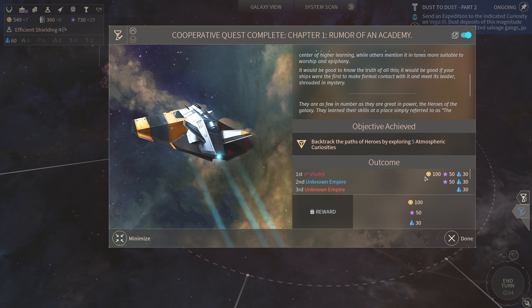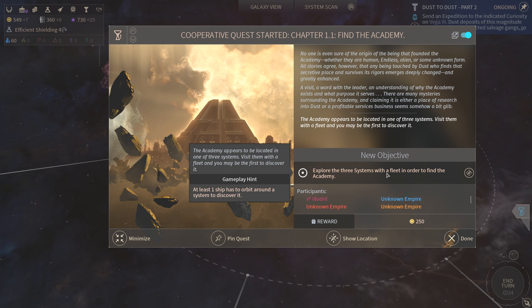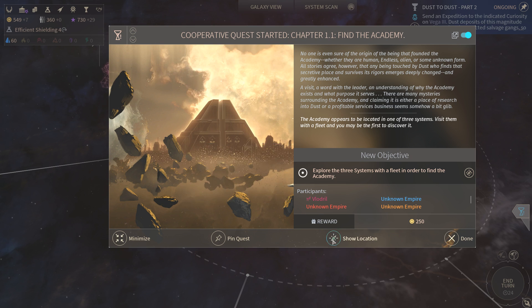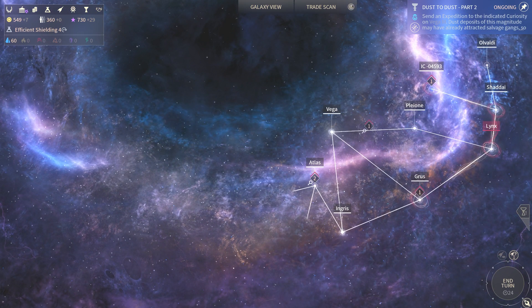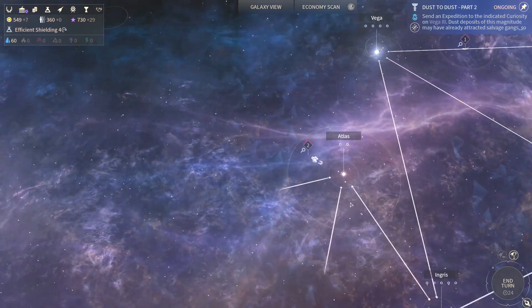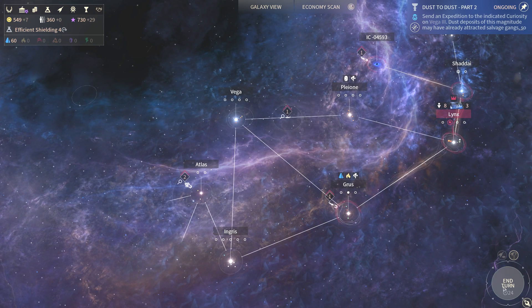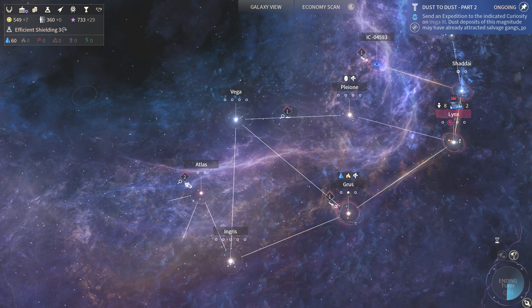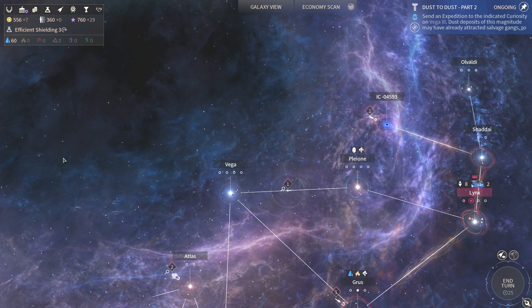Cool — porridge gives plus one food per person on planets across the empire for 20 turns. Objective achieved! We did that first — that gave us 100 dust, 50 influence, and 30 titanium. Nice. Now it wants three systems, but those three systems are all over the place — that's really far away.